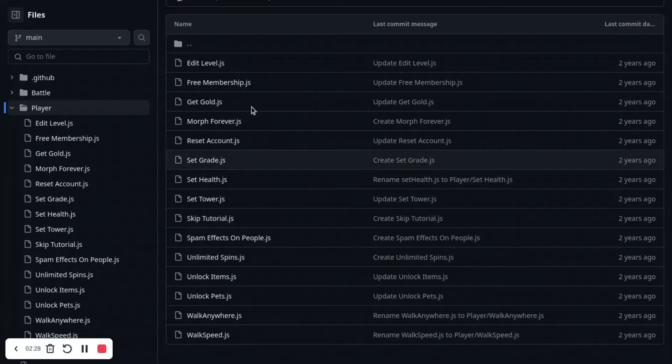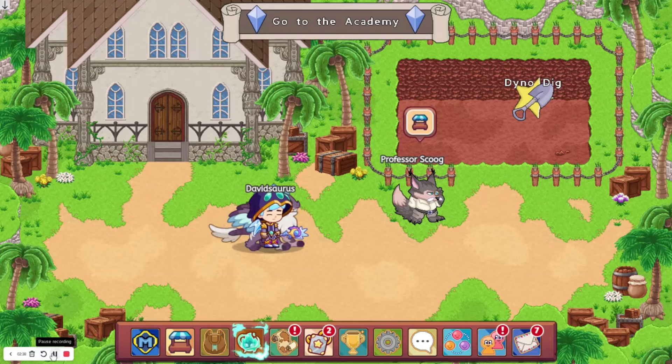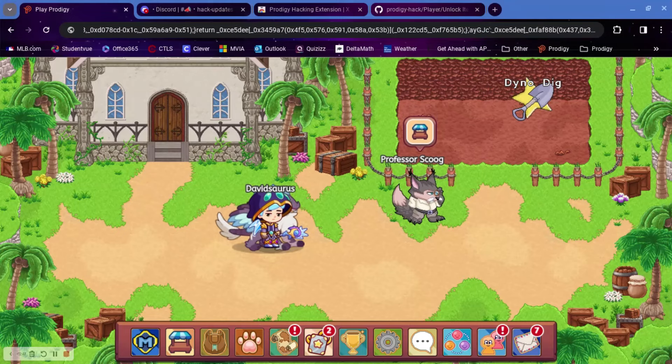But if you do want to use it for some reason, you just press whatever you want — I'll do unlock items, copy this, go back here, go up here, and type in javascript colon, and then paste in the thing.